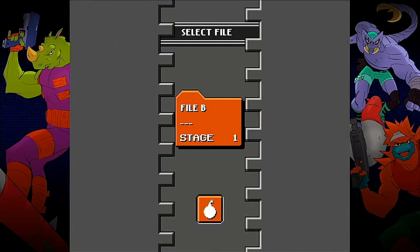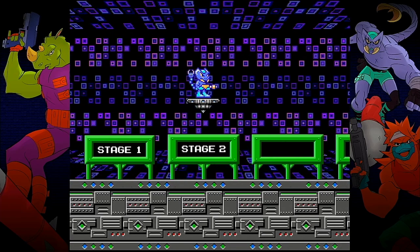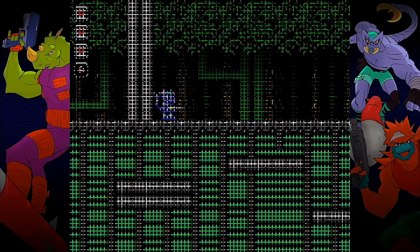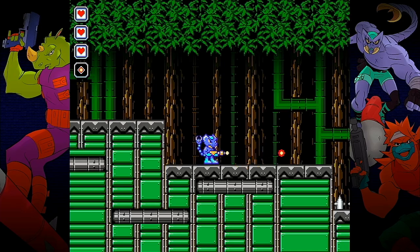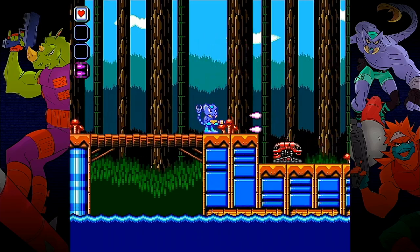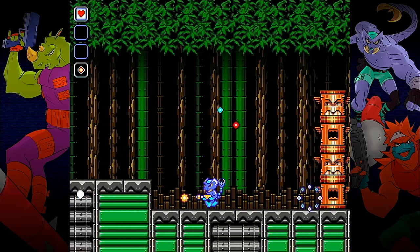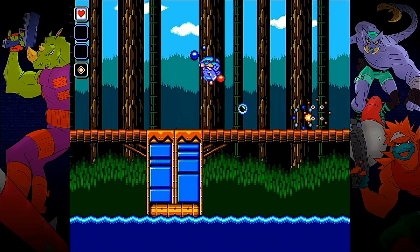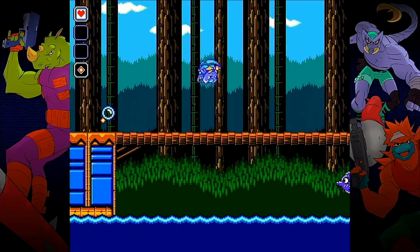If at any point we quit to the main menu, we can head back into our save file, reselect any character we want, and play any of the stages we've already unlocked, but we'll start with our basic weapon. We continue onward blasting through the second and third forest base stages, collecting various power-ups and fighting a few new enemies such as big totem poles which fire multiple projectiles and annoying little fish which jump out of the water and spit bubbles at us.